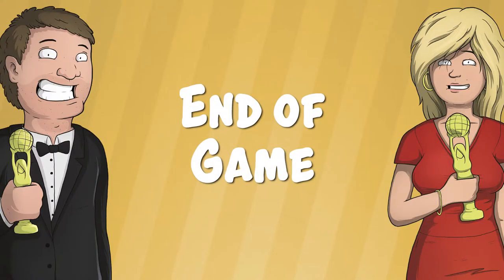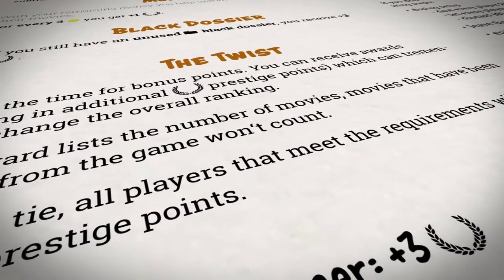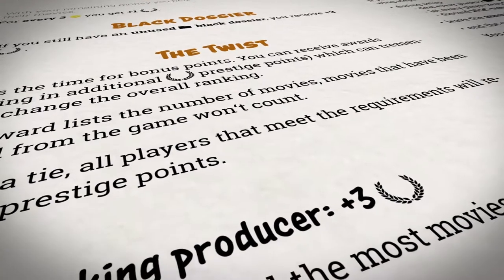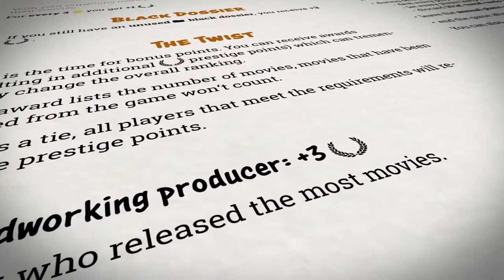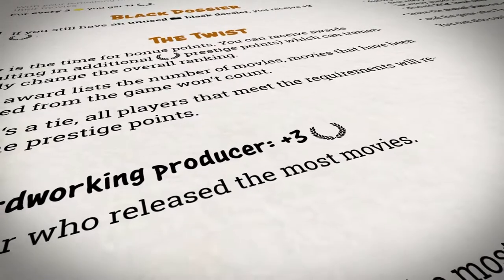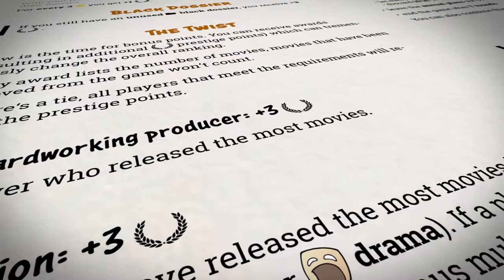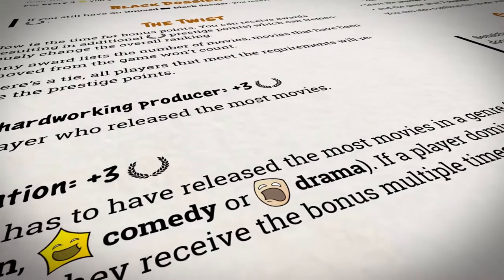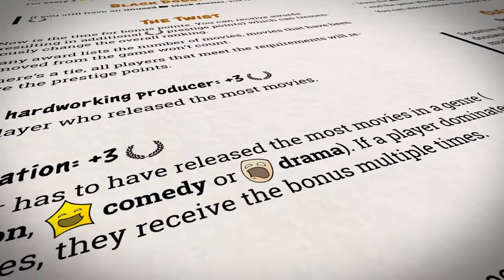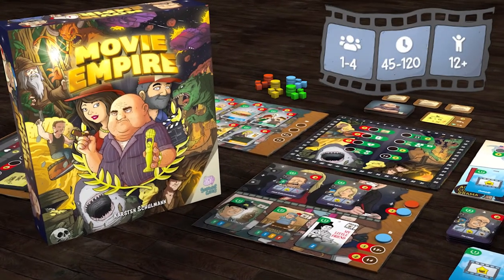End of game: Now it's time for the twist. These additional achievements can make a tremendous difference and change the positions on the prestige track quite often. If you, for example, have released a movie in every market, you get the King of the World achievement worth 5 points. Or if you have the most action movies under your belt, you get the Exploitation achievement worth 3 points. After adding up all the achievements, you have a winner. Do you have what it takes to build a movie empire?